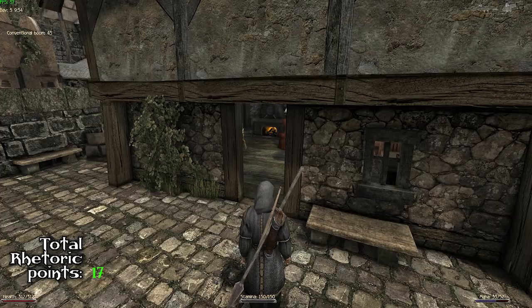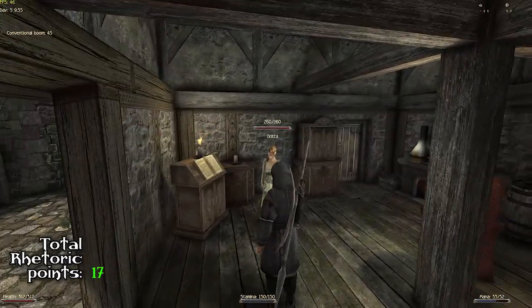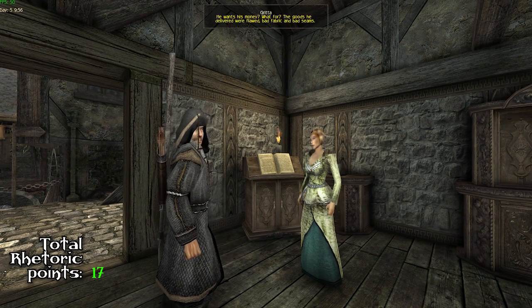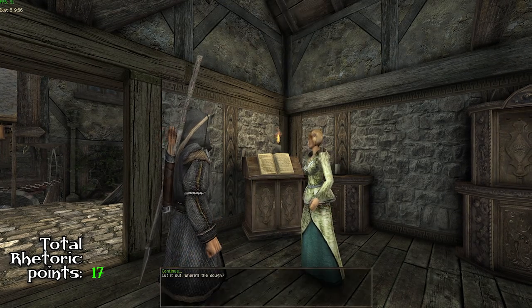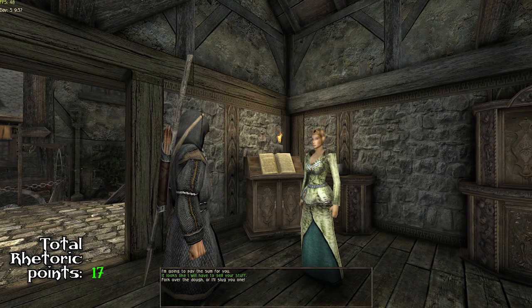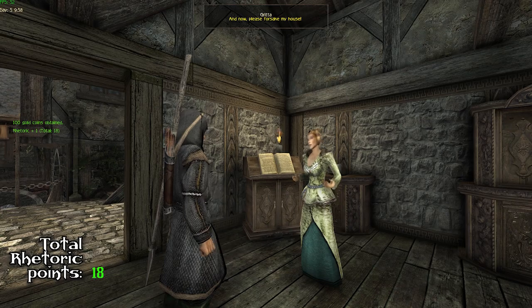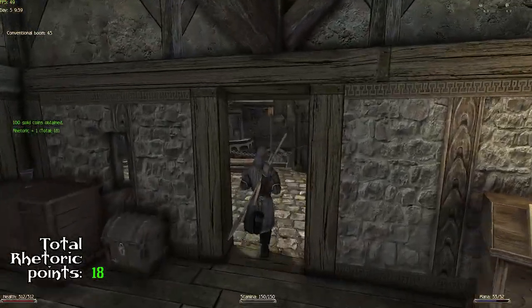Number eighteen is with Gritta. Before you become an apprentice with one of the masters, Matteo will ask you to bring back money that Gritta borrowed from him. Since Gritta doesn't have any money you will just sell her clothing instead, but she gives you the gold nonetheless, so you get your eighteenth rhetoric point.